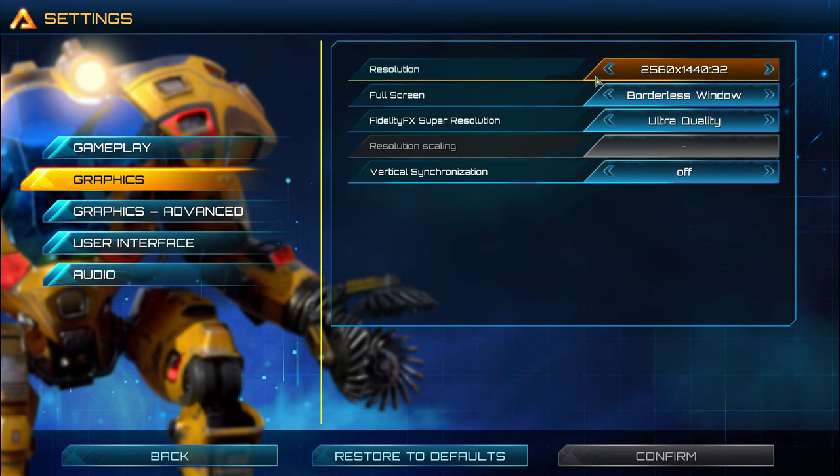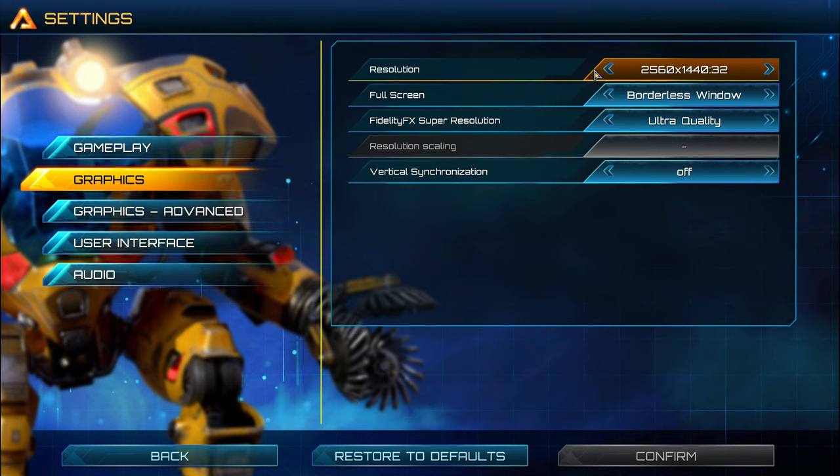First of all, make sure that you're using your native resolution from your monitor. So if you're playing 2K, go with 2K. If you have 1080p, go with 1080p. For the screen mode, you have a couple of options. By default it always goes to borderless window, but I didn't see a big difference between borderless and fullscreen. So honestly, just use whatever you want.